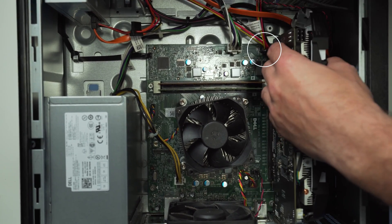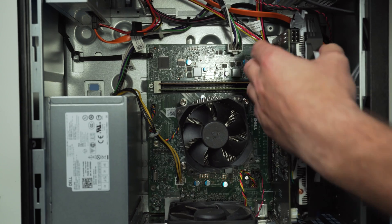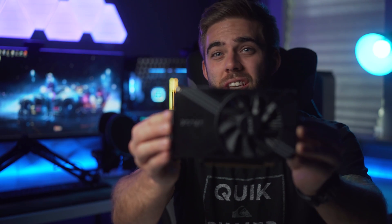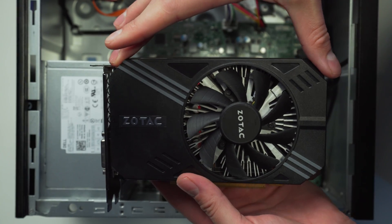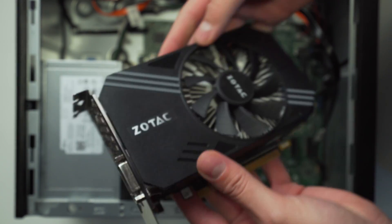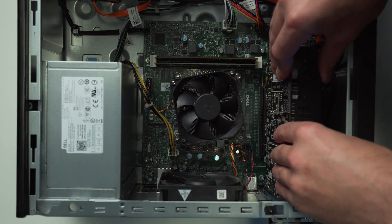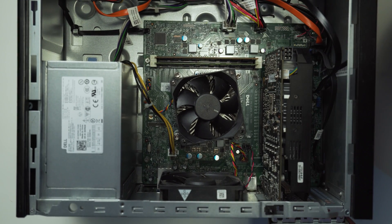The GTX 1060 6GB only requires a 6-pin PCIe connector and is one of my favorite choices for Optiplexes, as it fits in the 3020. It just barely clears the SATA power port on the motherboard. It will cause more trouble in the 9010 as it covers two SATA ports and may be tricky to fit. For the 9020, it should be very similar to the 3020 and fit like a glove. The GTX 1060 3GB also only requires one 6-pin PCIe connector — the only downside is it can become an issue with newer games that require more VRAM. But if you find one cheap used, around $80, it can be a great budget option, and they're usually very small so they fit in every Optiplex model easily.